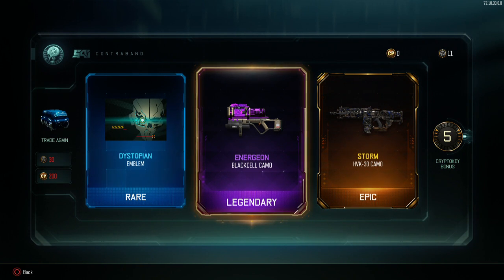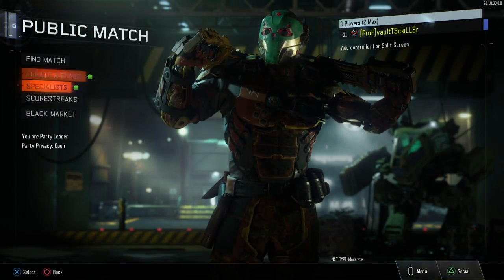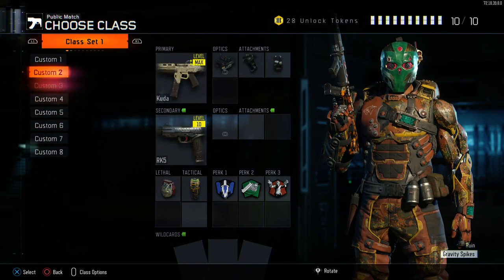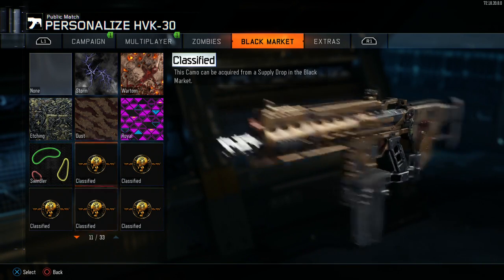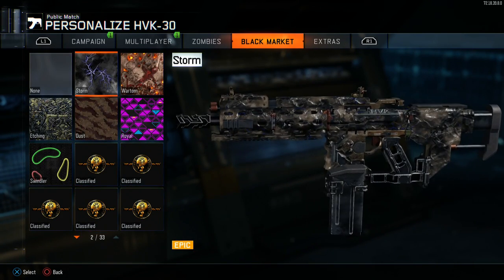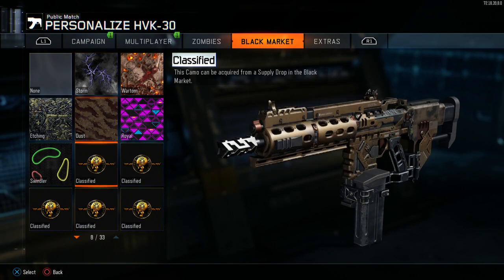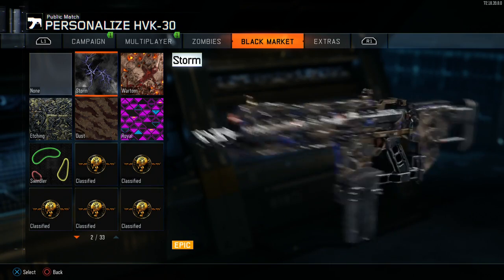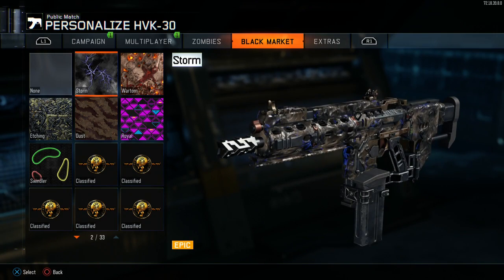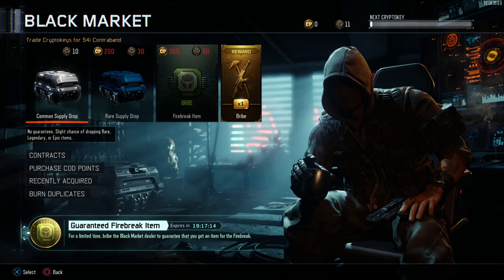HVK Storm - hell yeah! Let's look at that real quick. Storm - that looks nice, that looks awesome. I like that. But I do like Swindler a lot so I use Swindler a lot - I don't know if I'll use Storm - I might. We'll see later. So I got 11 crypto keys, I think I'm going to open one common.